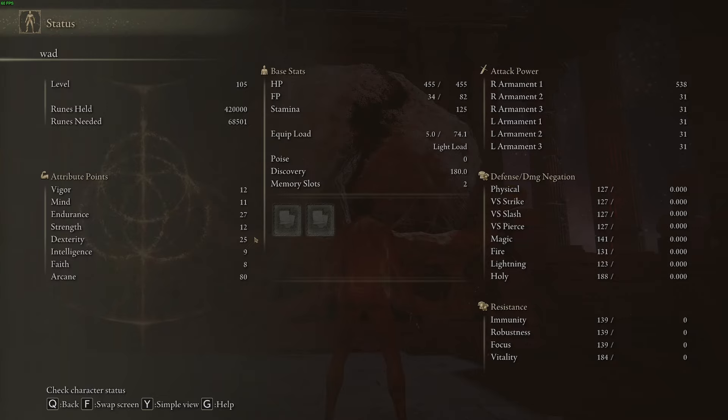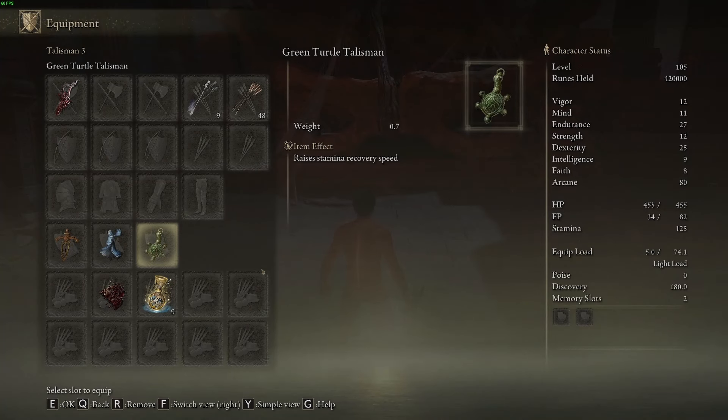It's tight. If you can get him as close as possible before he goes into that third phase, it helps a lot. But it's tight, because if you get him too far, then the Moog Shackle won't work — or at least it didn't in my experience. So it's got to be perfect timing there.